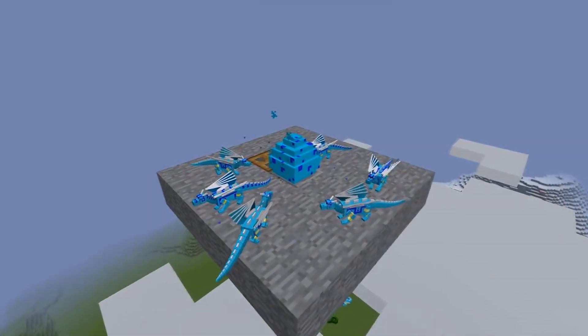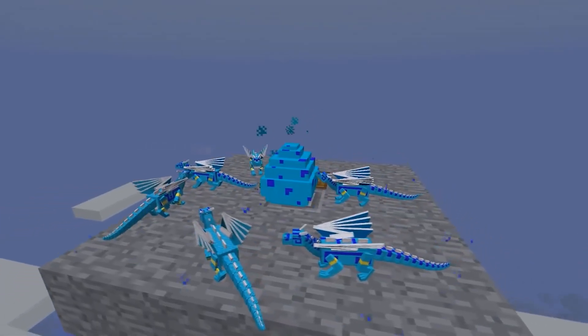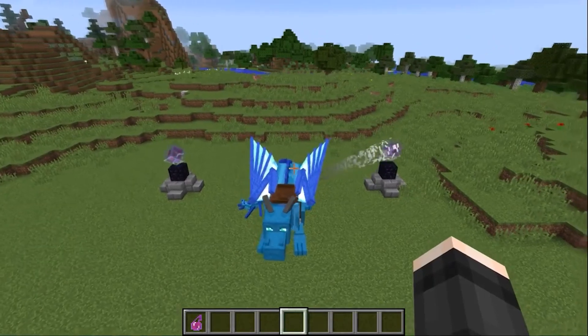By the way, adult untamed dragons can wander off — so don't be surprised if one of your grown-up fugitives suddenly disappears. Two dragons remain: the thunderstorm dragon and the firmament dragon.